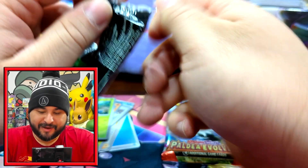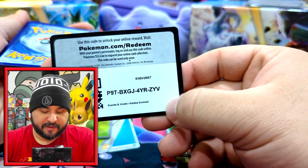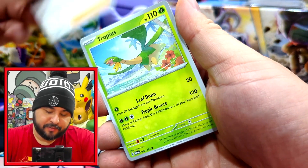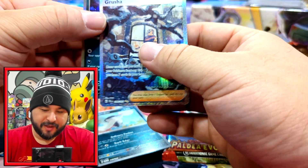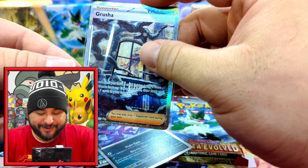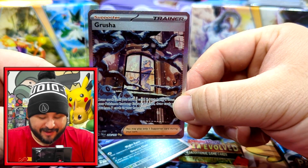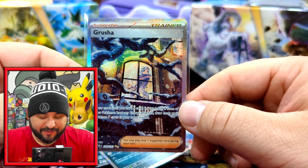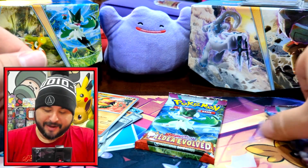Let's get these last couple packs out of the way and then get into the box packs. Energy, Varoom, Clavel, Tropius, Dunsparce, Falkner, Seviper, Pyroar, Bombardier - we hit it! This is a good box - and this is what I'm talking about. I generally have pretty good luck when it comes to the ETBs and stadiums. I'm not sad about that at all. I like this card a lot - it looks very nice. Someone's definitely going to want this, so happy about that. This has been a pretty good box so far.